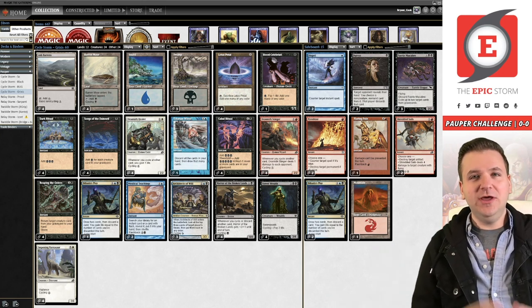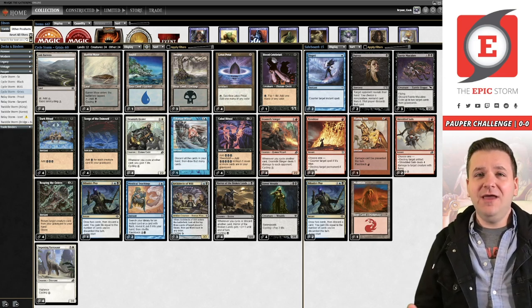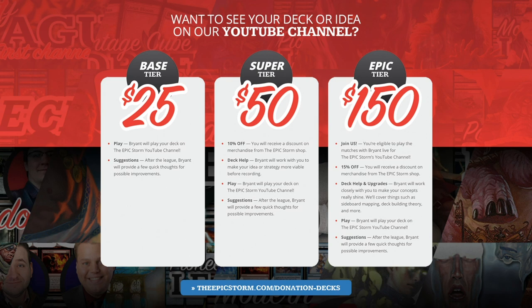If you want to support us, there's no better way than leaving a comment, liking, and subscribing — those three things are completely free and help me get into the YouTube algorithm. If you want to go to the next level, there's a join button next to the subscribe button to become a channel member, where you'll find badges, emotes, cyborg guides, donation deck information, and more. We also have donation decks over at theepicsform.com shop where you can submit your combo deck to be featured on this channel — you can even be in a video if you sign up for the epic tier.